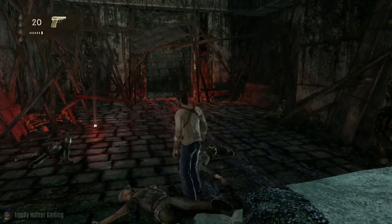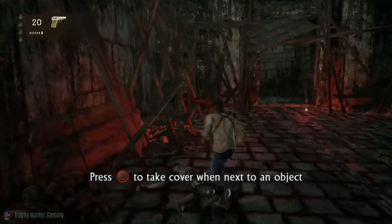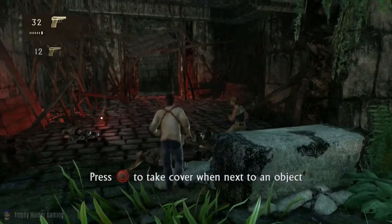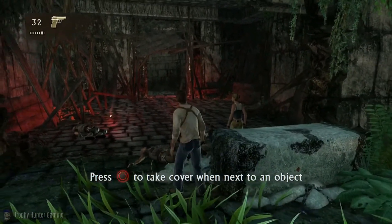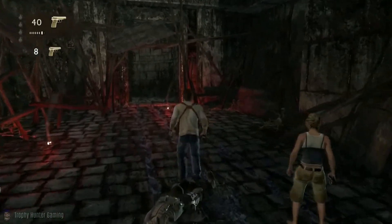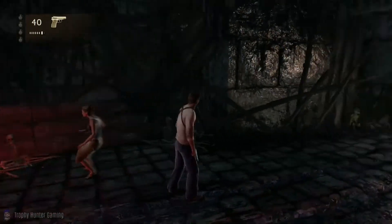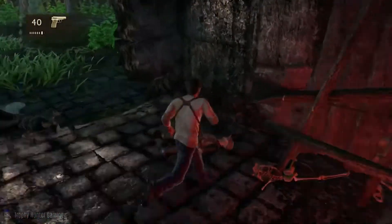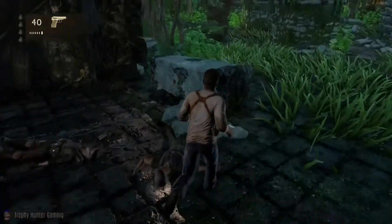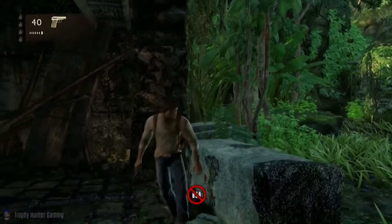I'll pick up some ammo here because ammo does become very, very scarce. Also, remember to switch shoulders when you're aiming — if you're aiming around the corner to the left, switch to your left; on the right, switch to your right.